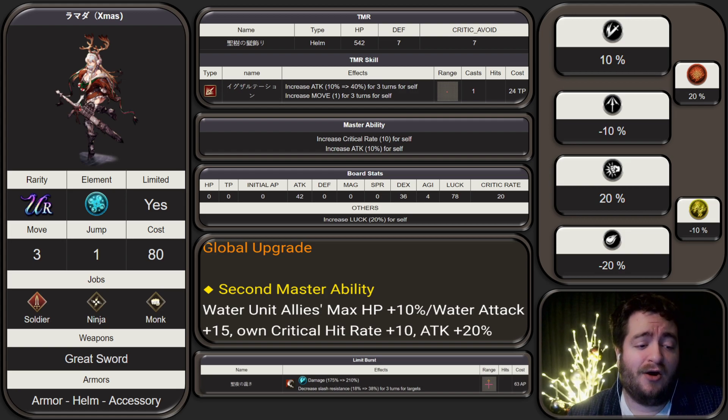In the lifeline of the game, they also gave her some exclusive buffs for global as well to make her a little bit more relevant.